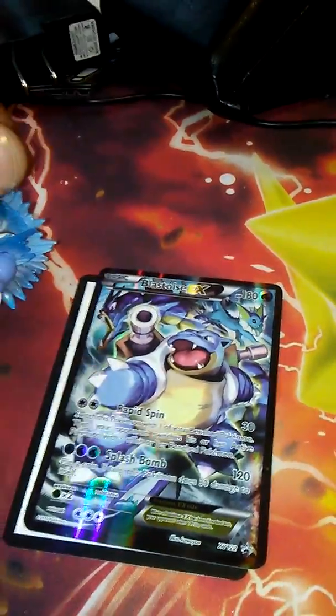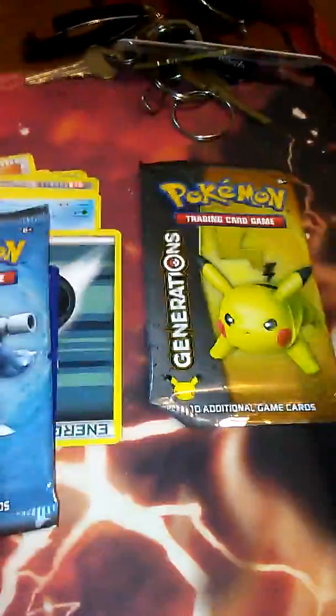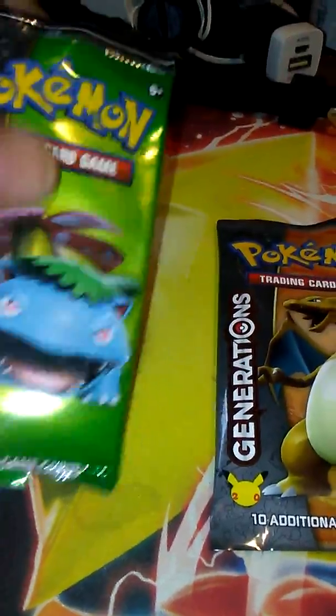You do get a code card — I'm not giving up the code card. And then you get these four packs: Venusaur, Charizard, Blastoise, and Pikachu. These are the generation cards — the base 150 cards, and then there's some other cards on the side.